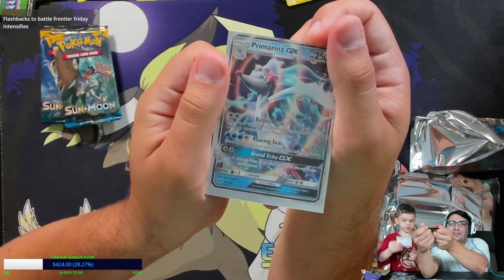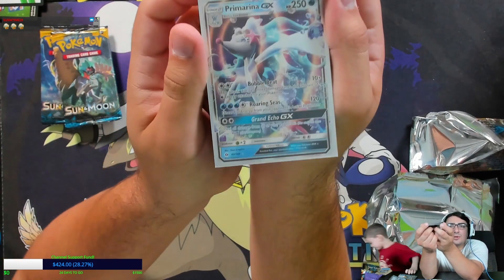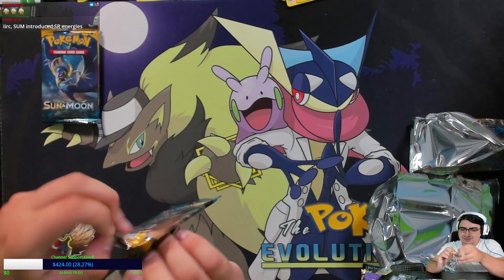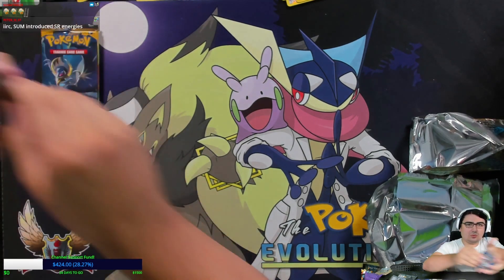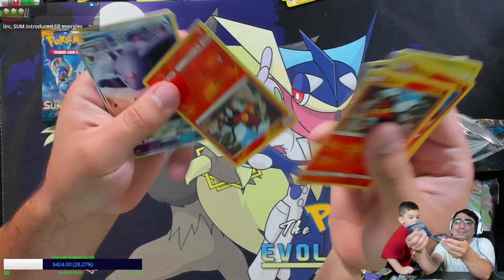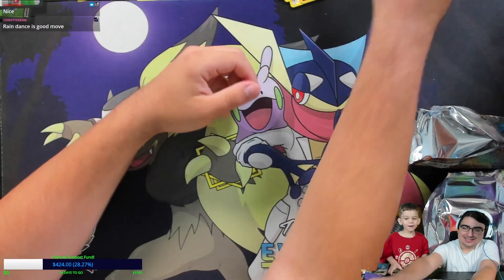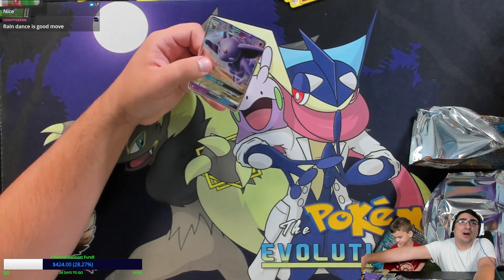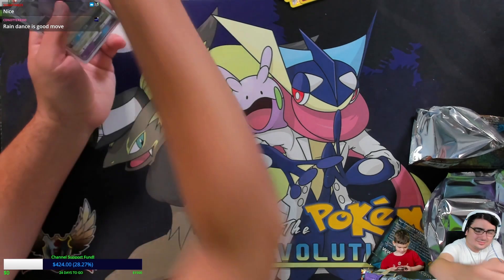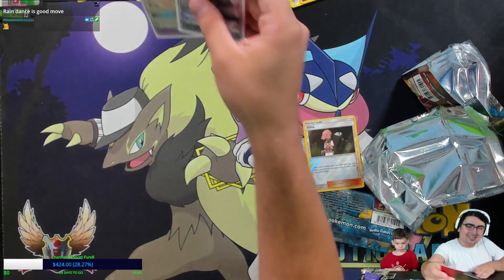Primarina GX! You can tell by the white code card — white code card means you get something good. Lucas, we know how the code card thing works. I also got myself a white code card, so let's see what we get out of here — an upside-down reverse and the Espeon GX! I got Espeon GX, so I pulled both Umbreon and Espeon in the same video. That is awesome. I managed to pull both of them in the same video — that is awesome, I am happy with that.